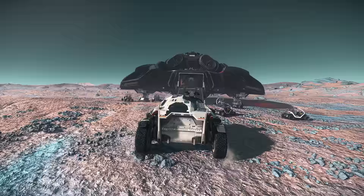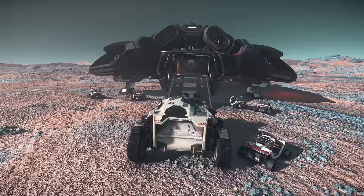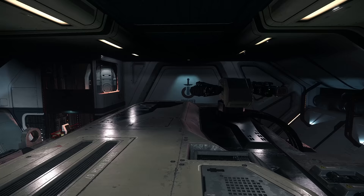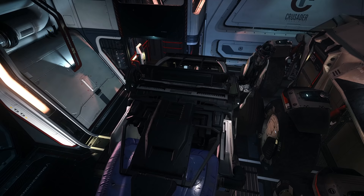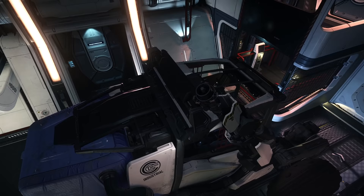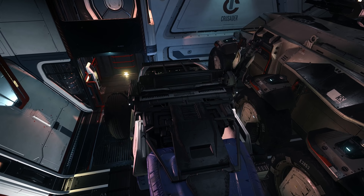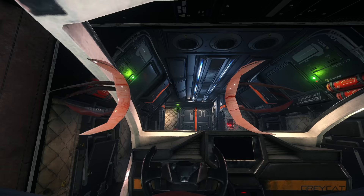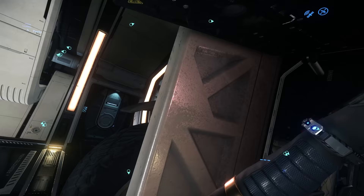Now let's work our way up to the Big Daddy Ursa Rover. It fits with plenty of space. Can we get a ROC in there with it? Looks like it. And just because — why not? That didn't work. Alright, enough with land vehicles for now. We can't spawn the Ballista in the current patch, so we'll start moving into Snub Fighters.